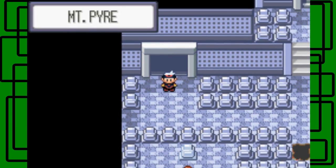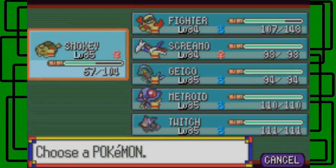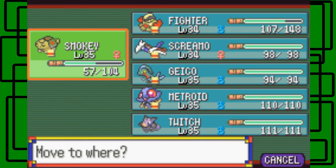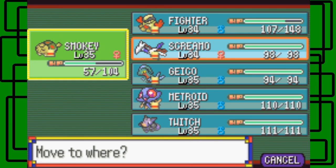Let's go to the next floor of Mount Pyre. There's an item over there but I don't think we can get it without falling from the floor above first. We need to get to the very top and get the TM for Shadow Ball, which I want to teach to Twitch.